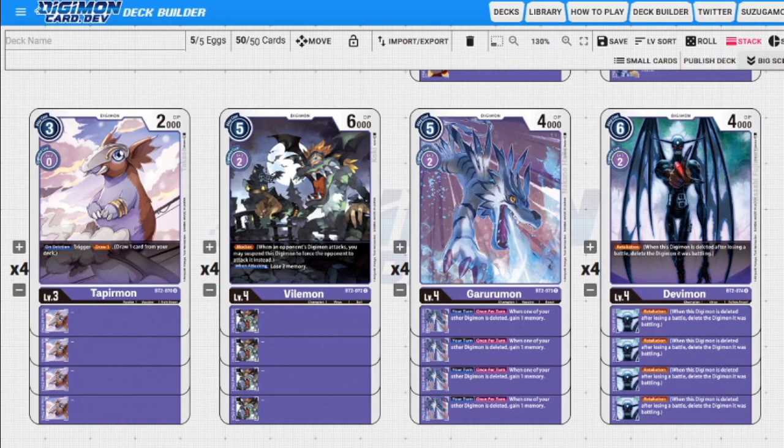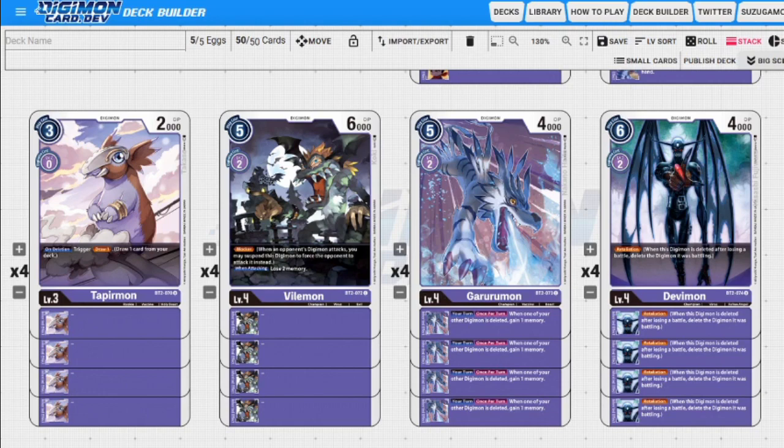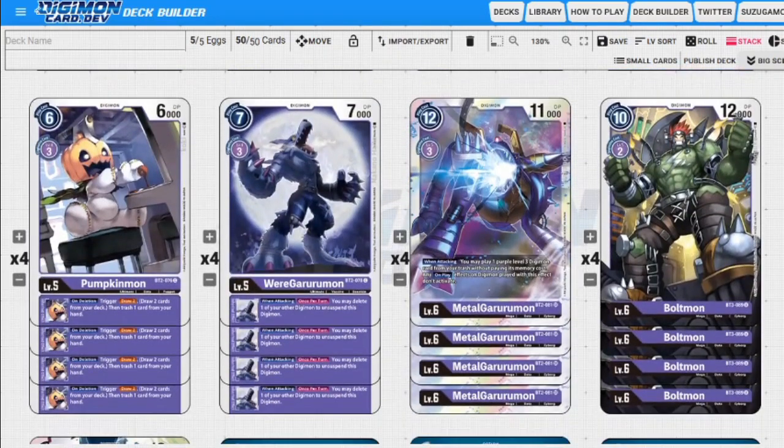Next up we have Devimon, which is arguably one of the best purple cards in the game as of now. Six to play normally, two to evolve, 4,000 DP. He has Retaliation as a main ability and as an inheritable ability. What Retaliation does is: if you attack or battle a Digimon that's not a security Digimon and you get deleted, it will also delete the Digimon you battled. Your opponent can't block efficiently, can't attack efficiently — it just makes everything so much better. It allows you to be aggro without being aggro.